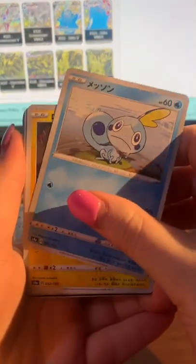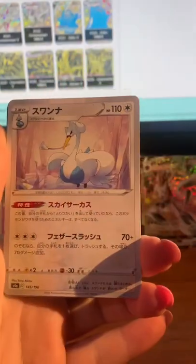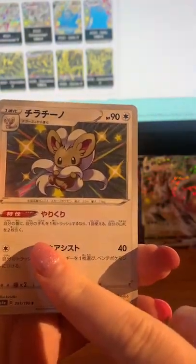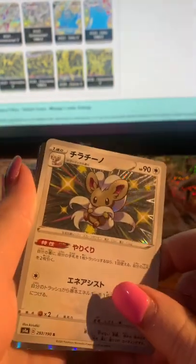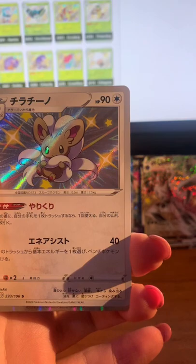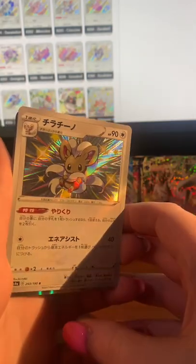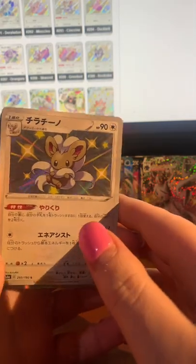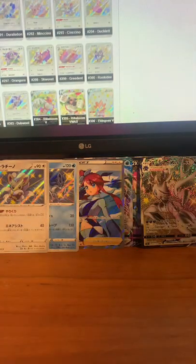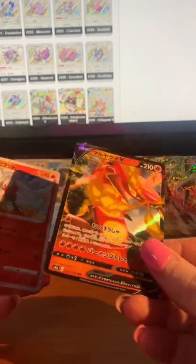We've got Sobble — very cute. Applin. Don't ask me what the hell that is. Oh, Swanna! Oh cute. I like the pre-evolution a little bit better because it's pink, but that's cute. I really like this little guy — what's his name? Minccino! Minccino is the pre-evolution, Cinccino is the evolution — very cute. Let's keep going. Grimmsnarl. There's the moth — oh, there's another one I don't have yet, which is nice to pull something I don't have.